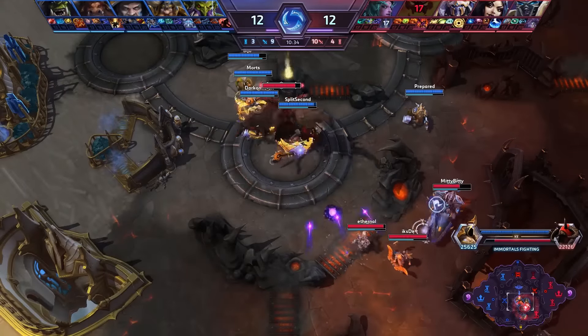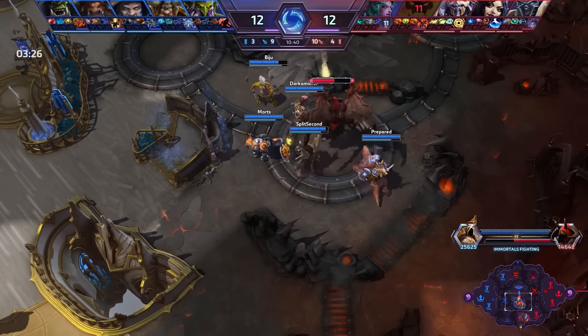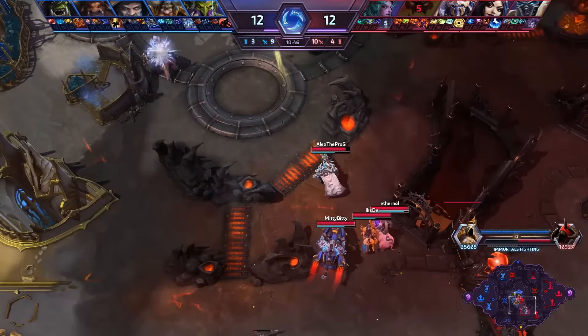10 kills versus 9 overall. The top lane is being pushed, good timing on the camp by the red team. But they are starting to lose a lot of ground on the objective itself. Moving down to the bottom of the map to at least obliterate that Shaman camp that has been taken by the blue team.